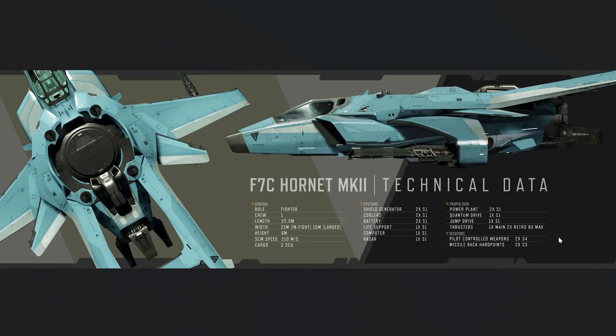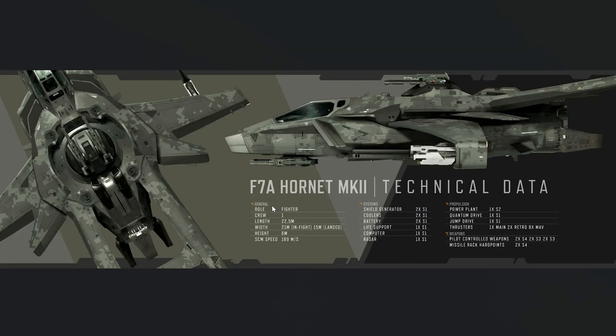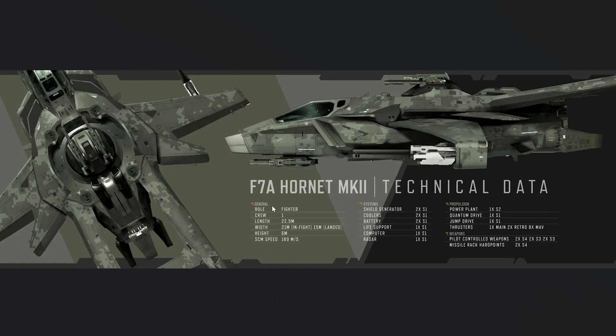Now they are introducing this other ship: the F7 Hornet MK2. There are two variants at the start — the F7C Hornet MK2, which is the civilian variant, and the F7A Hornet MK2, which is a special military variant. This complicates things even more.